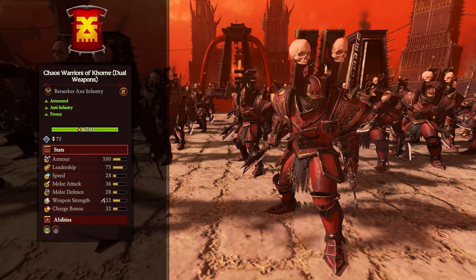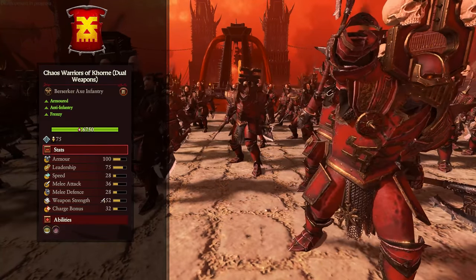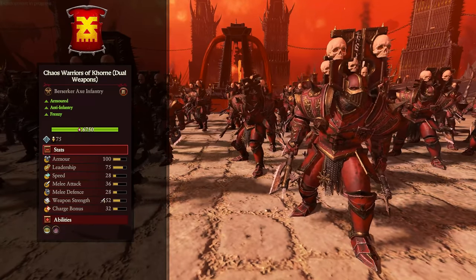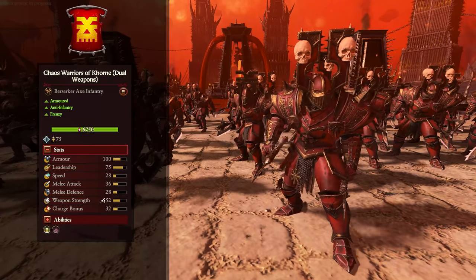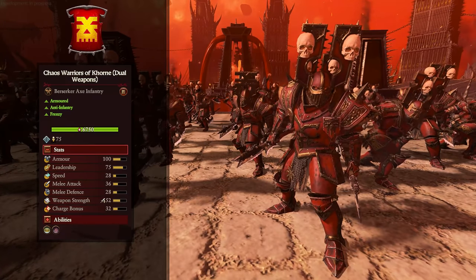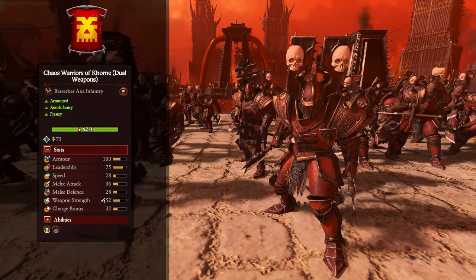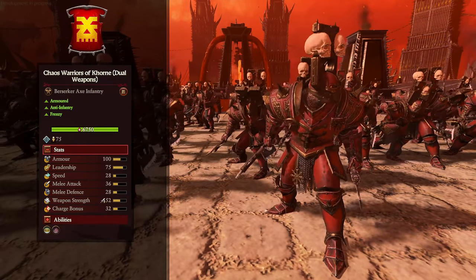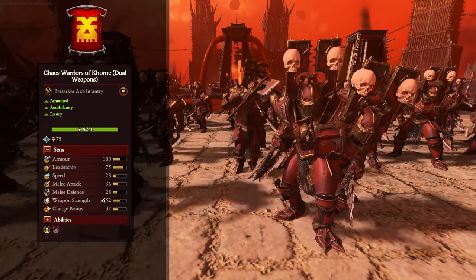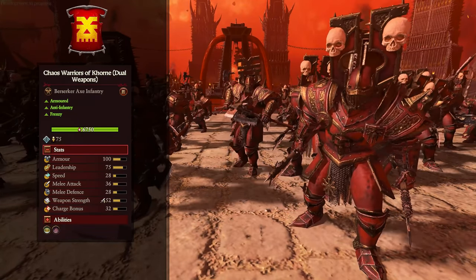If you're looking to break through the enemy frontline rather than hold it in place, the dual weapon Chaos Warriors are the boys you need. They've got big weapon strength which is anti-infantry, so primarily they want to smash up infantry. They're pretty tough with big armor, and they go pretty hard with frenzy — they can put out some serious damage very quickly. No armor piercing damage though, so they'll be better against lighter troops. And again at 28 speed, pretty slow, so you've got to manage their movement.